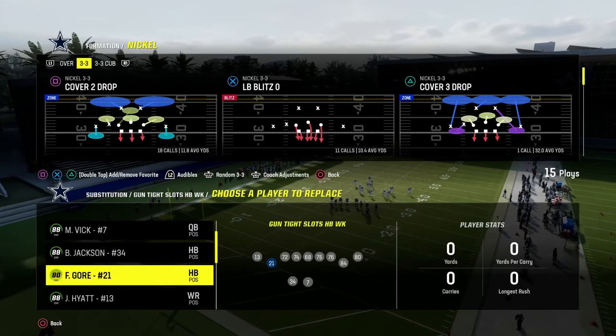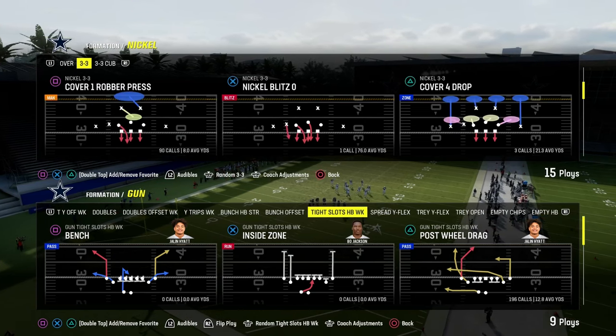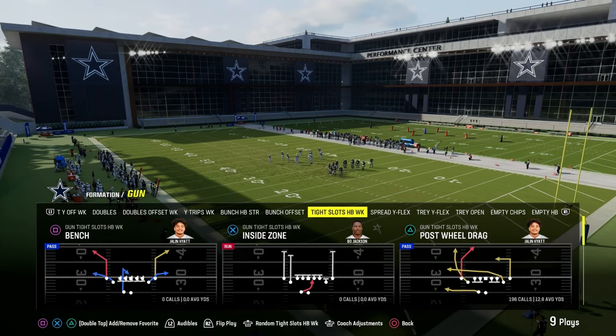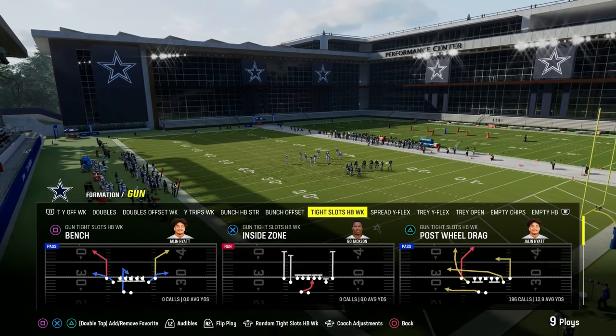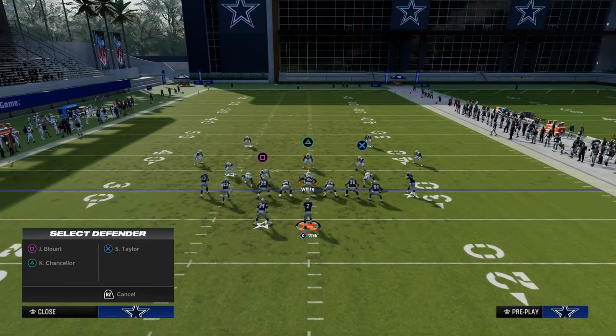In this video I'm going to show you the best shallow cross concept in Madden 24. It comes from the Tight Slots Halfback Weight formation and the play is Post Wheel Drag. This play features a couple of really unique routes — a really good post route and a really good wheel route that is going to help you get some receivers open.